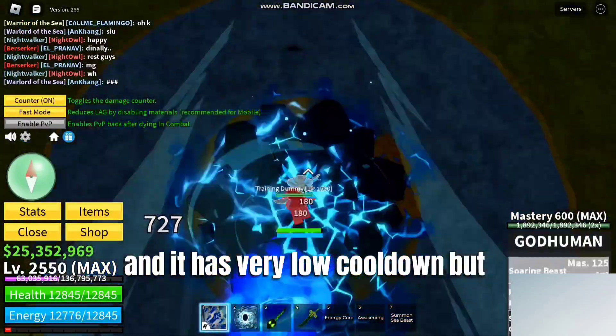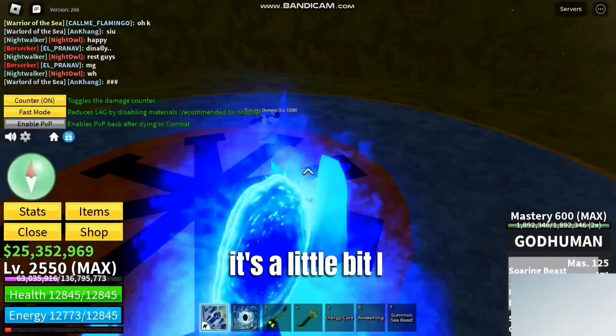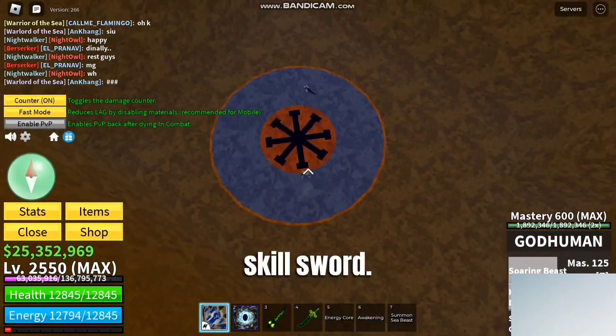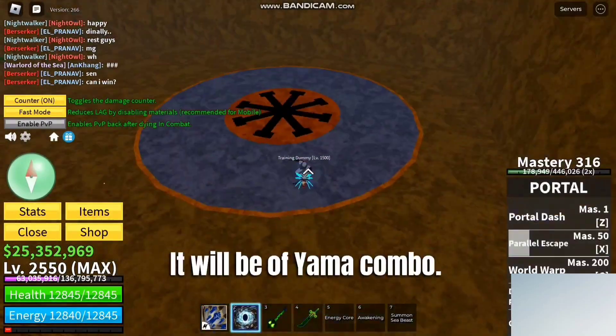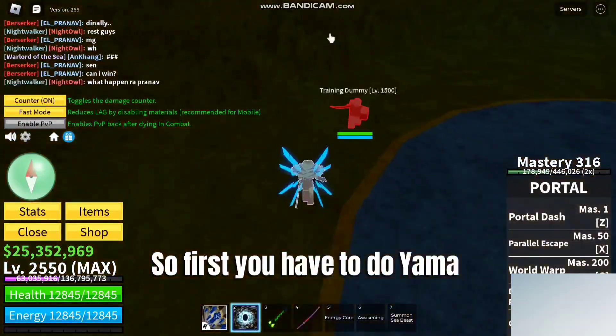It's a no-skill sword, but yeah it works. Now let's move on to our next combo — it will be the Yama combo.